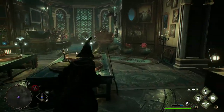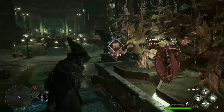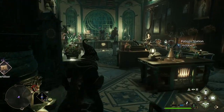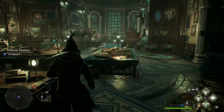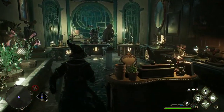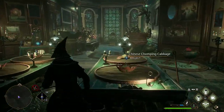Hey guys, welcome back. Today I'm going to show you how to make basically an unlimited supply of health potion, Wiggenweld and wealth potion in Hogwarts Legacy. Assuming that you've already unlocked the potion station from the main missions and the potting table from the herbology quests, then the first step is complete.